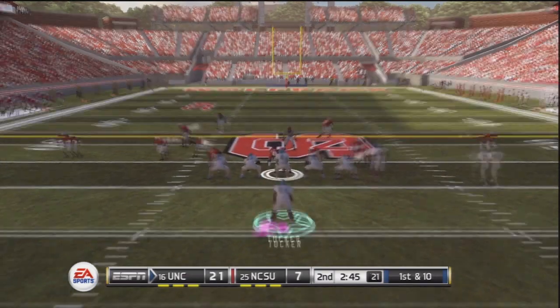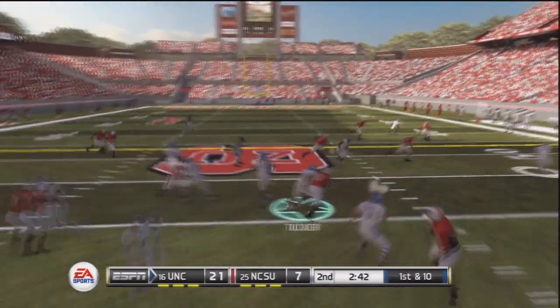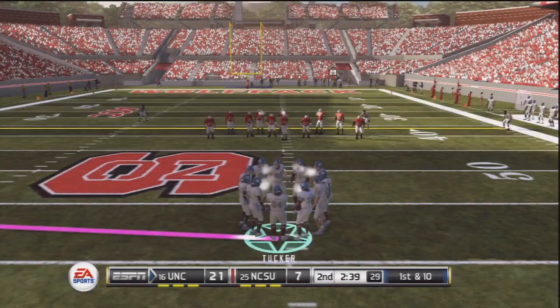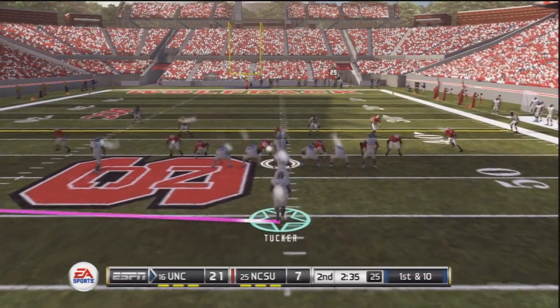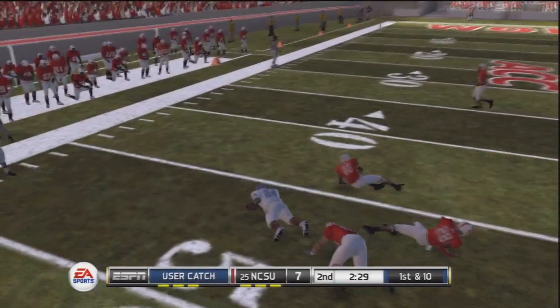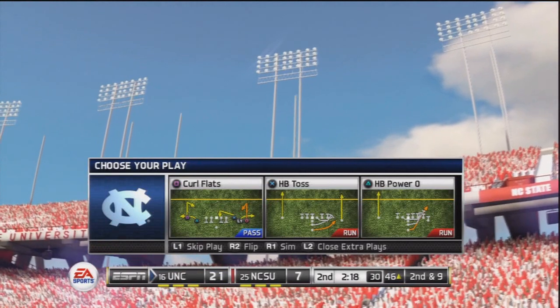First and ten, 245 remaining in the second quarter. Who's going to blitz? I didn't think so. And that's going to be a first down to the tight end who took the short pass up the right side and got some yards after the catch. Why does Tank Tucker only have 3 carries? This is an issue. We have a 14 point lead, we can afford to run the ball. And that resulted in a 1 yard gain - you could have thrown it to somebody else.